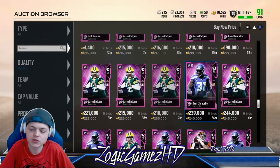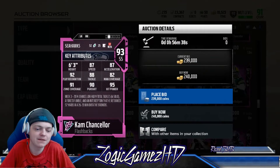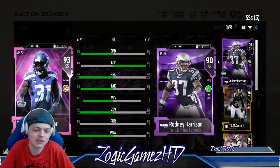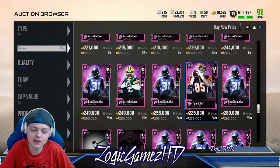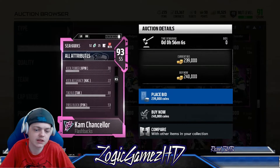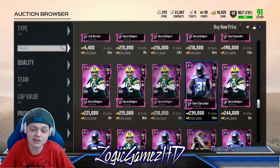Going for 240,000 coins we've got new Bam Bam Cam — Cam Chancellor: 95 hit power, 91 zone coverage, 87 speed, 82 man, 88 tackle, 90 pursuit. I still have the Twitch Prime Rodney Harrison, and you can see Bam Bam beats him in everything except acceleration. Bam Bam looks nice. Let's check his block shed — 82 catching, 92 jumping, 84 block shedding. That's really nice.